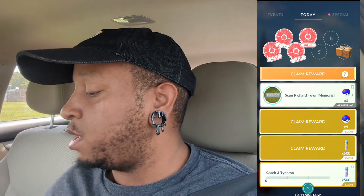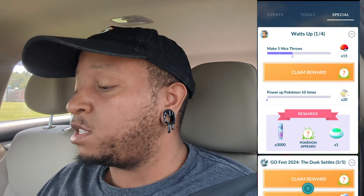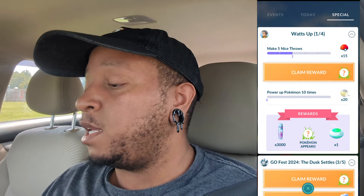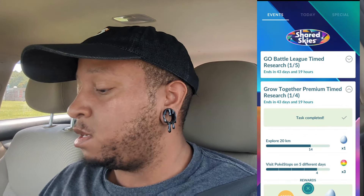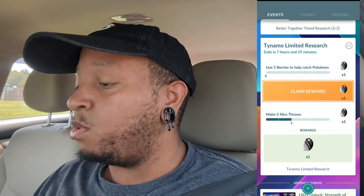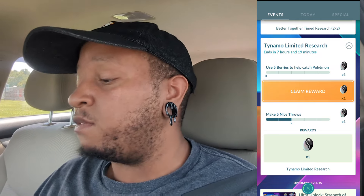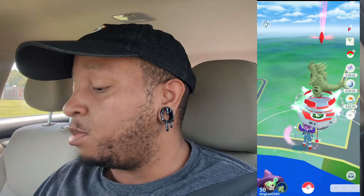We're going to go ahead and get some of this research started. We have to make five nice throws, catch 15 Tynamo — which we've already done — and power up Pokémon 10 times. There's also some limited research for Tynamo, and all of these are going to reward us with the Unova Stone, which we need to evolve Tynamo into its final evolution.